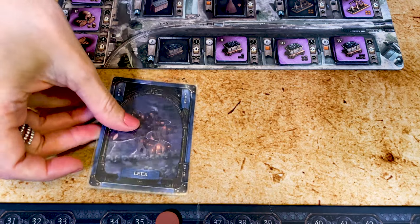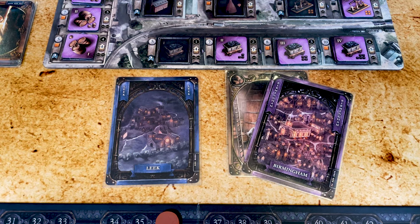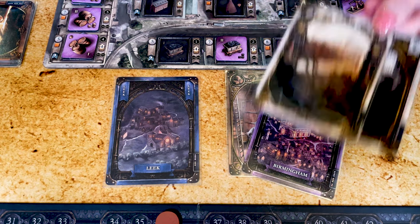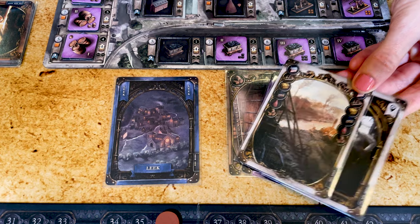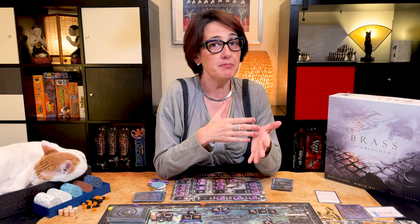Now let's look at how you can get wild cards using the scout action. You'll want to use this when you want to build in a specific location or type of industry and you don't want to wait, or the cards have already been played. For this you need to discard three cards: the first card is for taking your action, and the other two are replaced by a wild location card and a wild industry card which you take from the decks on the board. Note that you can only perform the scout action if you have no wild card in your hand, so you'll have to play both before you can take another scout action.